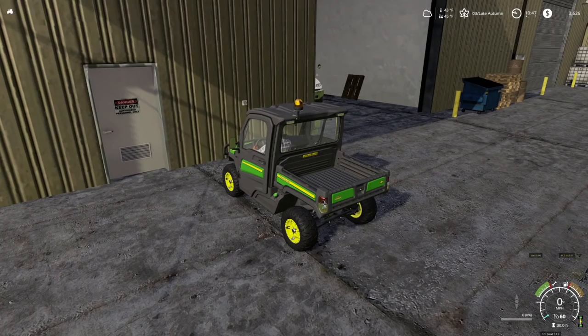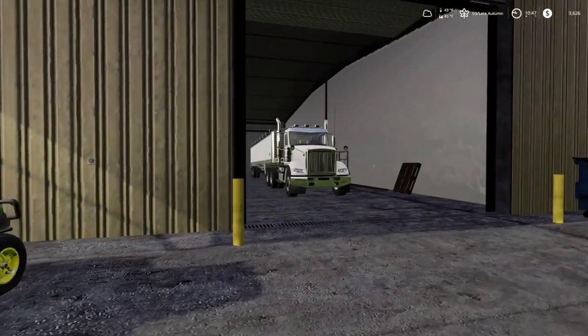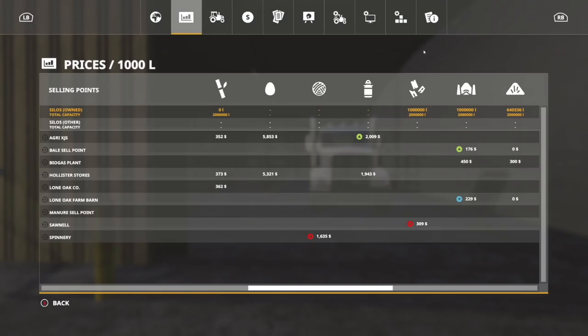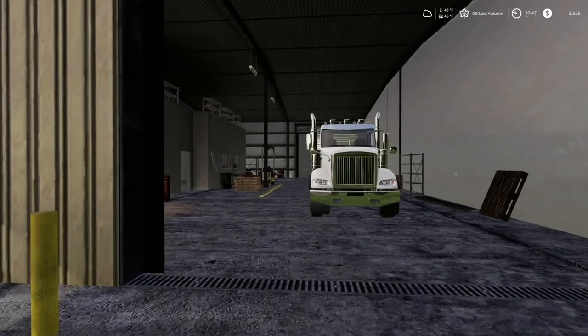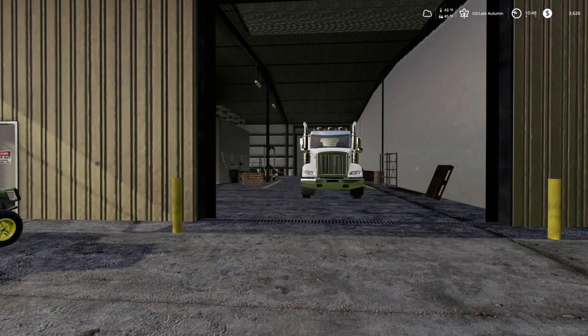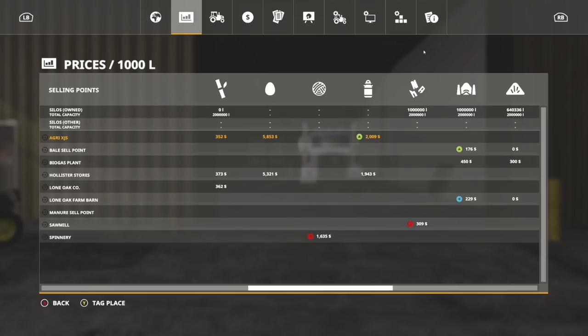Thanks to JTark, I know the best time to sell anything and everything. Here's what we're going to do — wood chips are getting sold today. It says 281 right now, which is not supposed to be the best time to sell. However, JTark says the best price is 311 dollars per thousand liters. I'm selling for 309, so let's sell it.